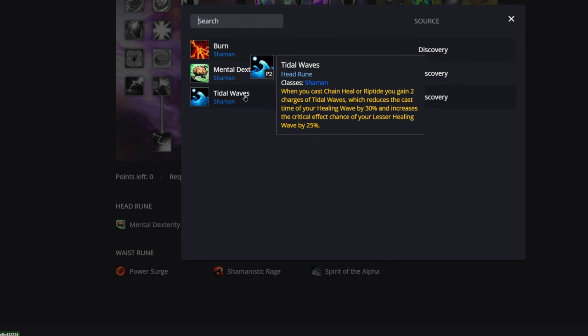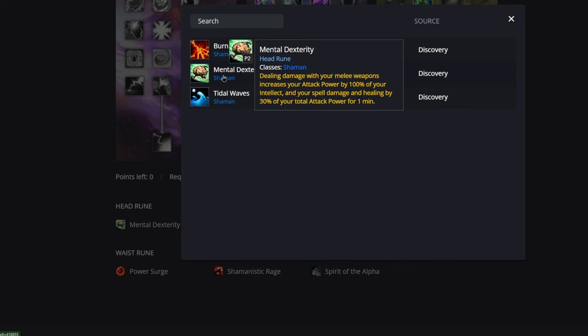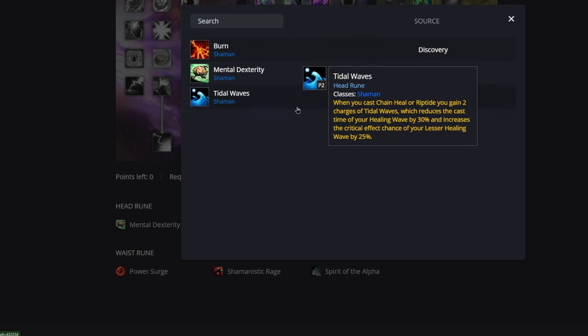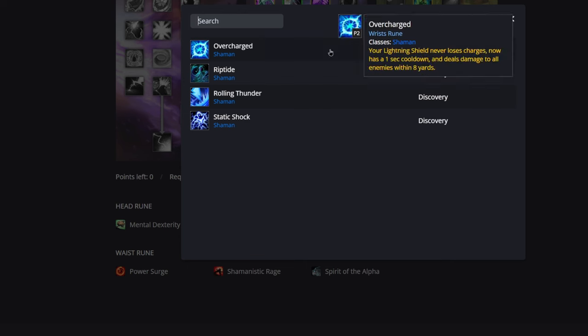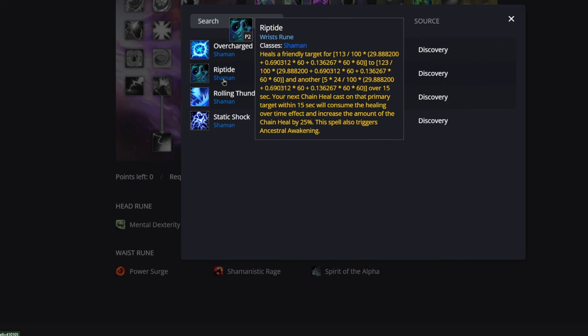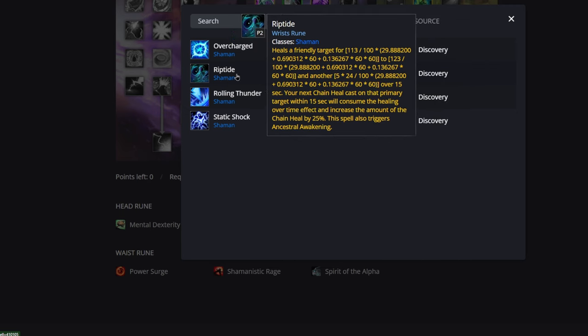Moving on to Tidal Waves: when you cast Chain Heal or Riptide you gain two charges of Tidal Waves, which reduce the cast time of Healing Wave by 30% and increase the critical effect chance of Lesser Healing Wave by 25%. That's pretty good, but it just doesn't compete with Mental Dexterity in terms of throughput. Mental Dexterity is what we're going to be running in our head rune. We also have the wrist rune Riptide to keep track of.